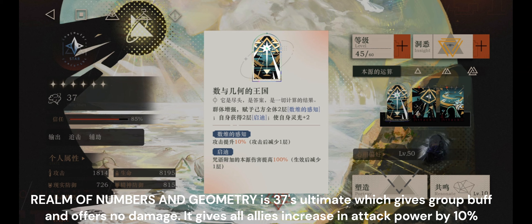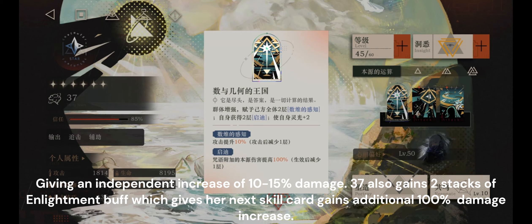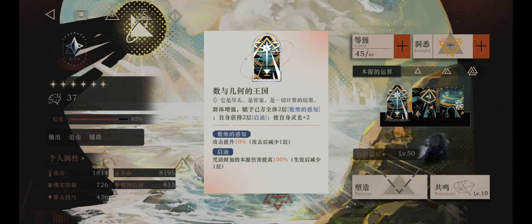Realm of Numbers and Geometry is 37's ultimate, which gives a group buff and offers no damage. It gives all allies an increase in attack power by 10%, giving an independent increase of 10–15% damage. 37 also gains 2 stacks of the Enlightenment buff, which gives her next skill card an additional 100% damage increase. 37 also gains 2 Eureka Bar stacks.